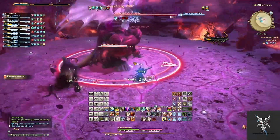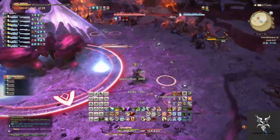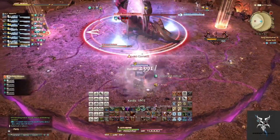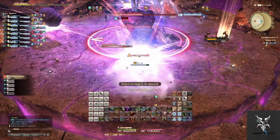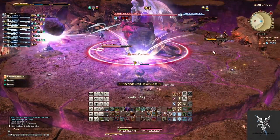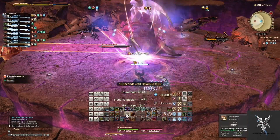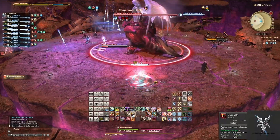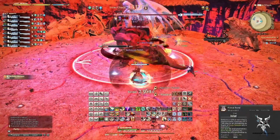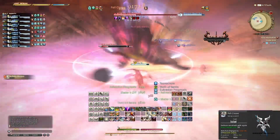She'll then cast Mark II Magitek Comet, which will summon four moving indicators on the ground. You'll want two tanks and two DPS to stand under them in their final locations so that you can catch the comet. While you are catching the comet you will take continuous damage, so your healers will need to keep you alive. The remaining DPS will want to focus down the comets and destroy them as quickly as possible. While this is happening she'll also do line AoEs across the platform that you'll want to move out of. When the second Dalamud hits, you'll just need to heal through the damage.